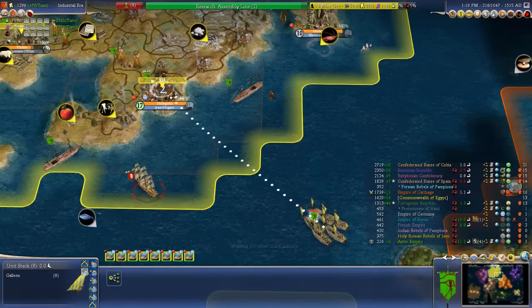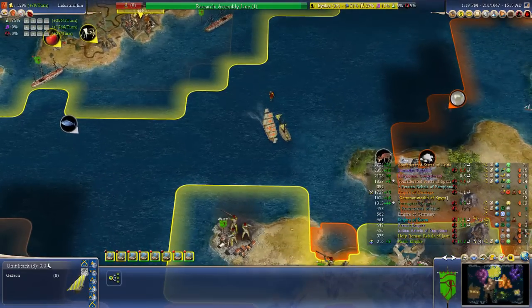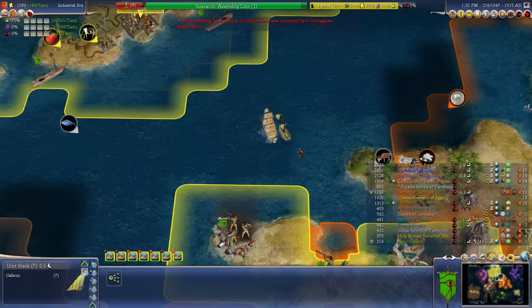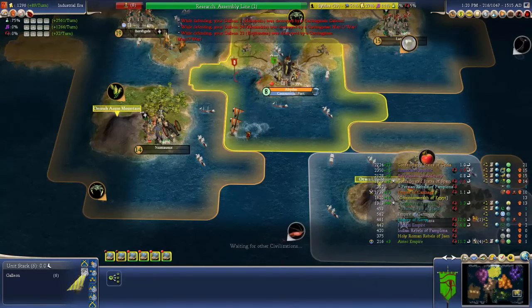Assembly line - what is that going to give us? Hopefully something really good. In vanilla Civ, assembly line tends to give you infantry, but I don't think that's the case here. I think we want automated weapons for that. Are you really going to shoot down another galleon? I should actually be escorting these guys with the iron frigates. Do the iron frigates have cargo space - like maybe one cargo space? I could just use them.